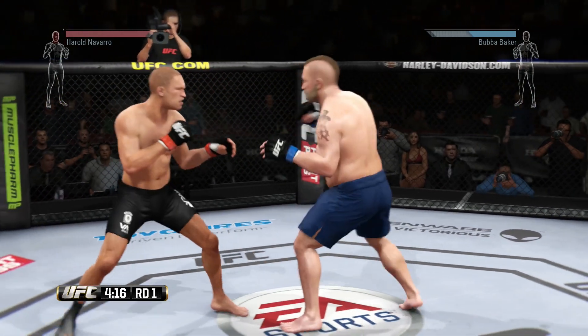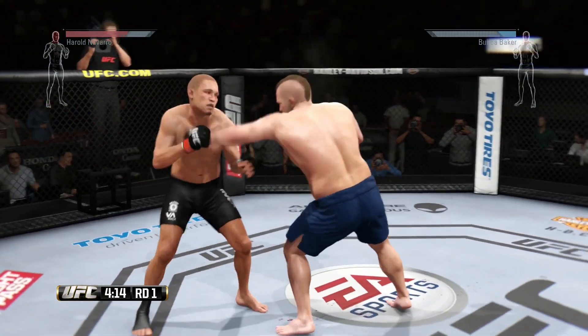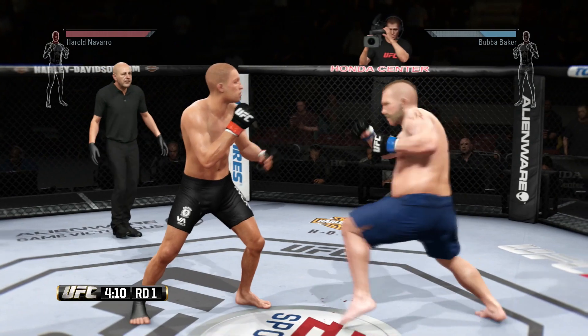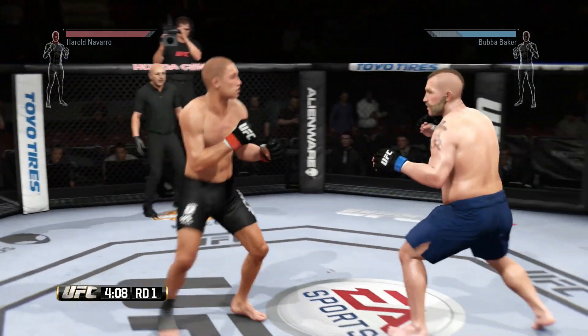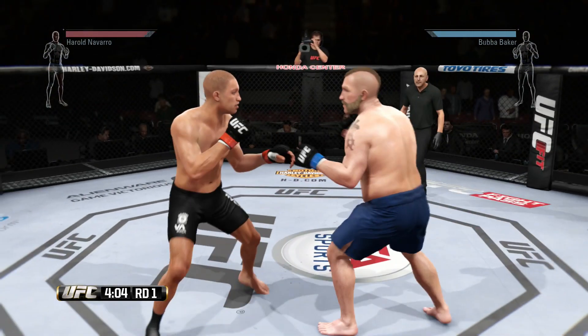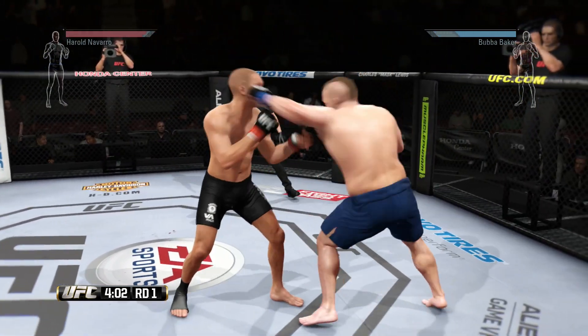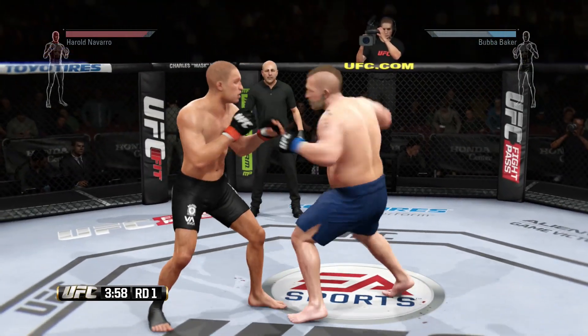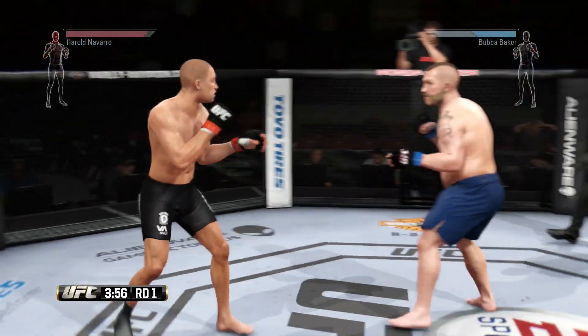I don't want to talk too much about statistics, but if you're looking for the knockout it's probably advisable that you choose a fighter that has a great stand-up rating. It's also probably advisable that you go ahead and fight an opponent that doesn't have a great stand-up rating. For example, if you throw Anderson Silva in there against somebody who has absolutely no stand-up, there's a pretty good chance Anderson Silva is going to knock that person unconscious.